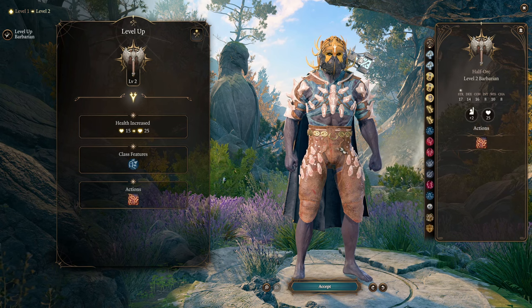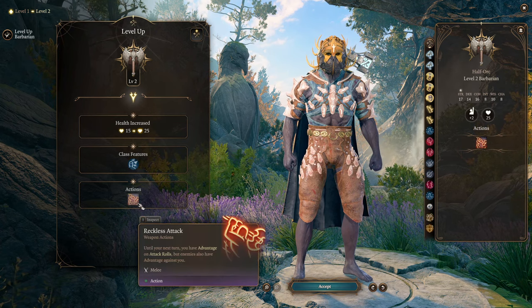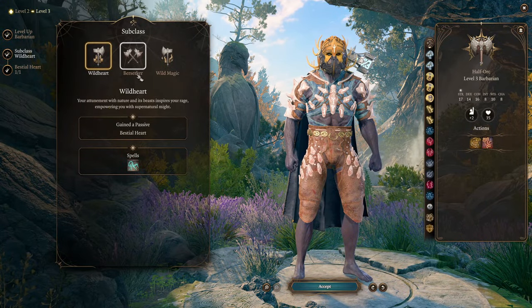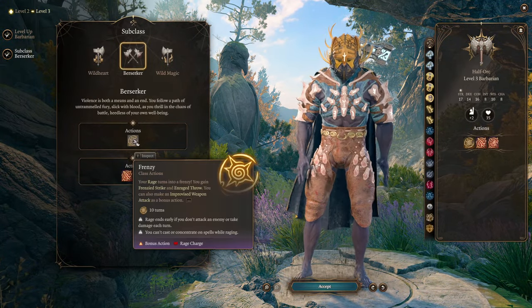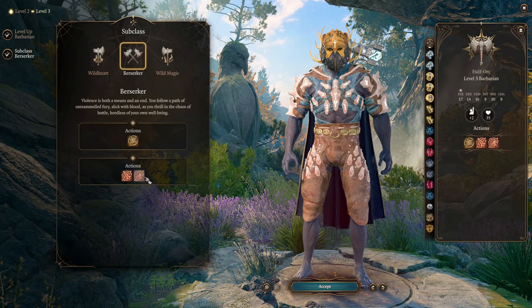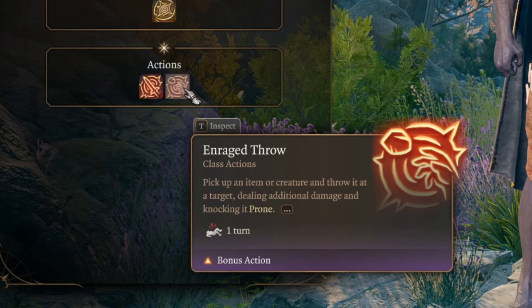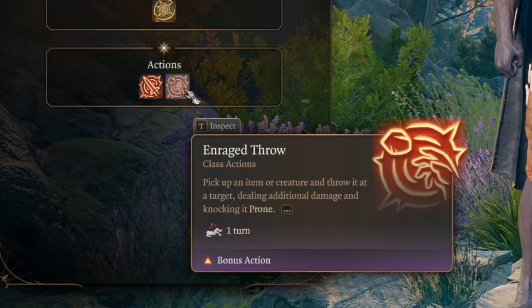Now let's level up. Level 2 you're just going Barbarian, getting Reckless Attack, Dangerous Sands, and that's it. For our subclass I'm going Berserker. This gives us more powerful Frenzy, Frenzy Strike, and most importantly Enraged Throw — you will do additional damage when you're throwing something, so that's really cool.